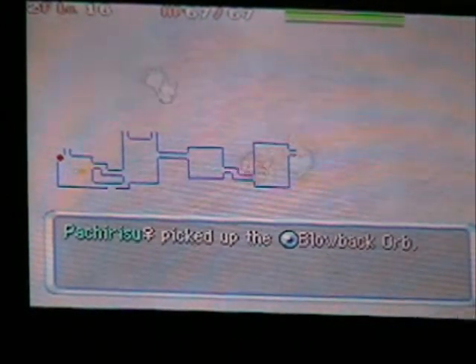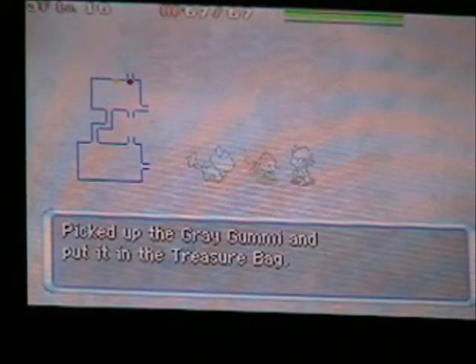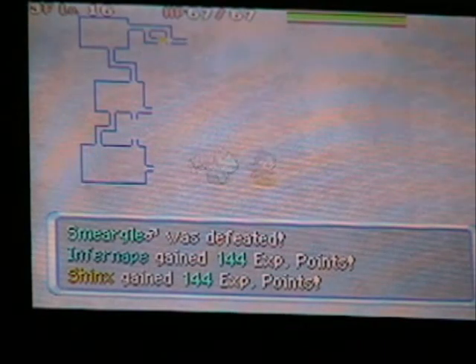It doesn't hurt that much that Shinx can't use his Electric moves. Got a Gummy — that's useful. Smeargle's only move they usually use is Sketch, which copies the last move used against them, and they'll know that move instead of their normal move.